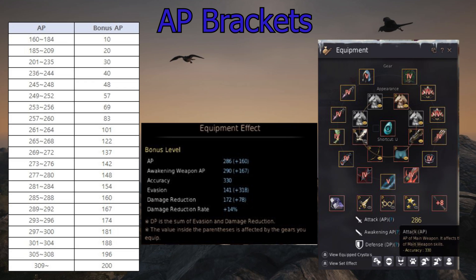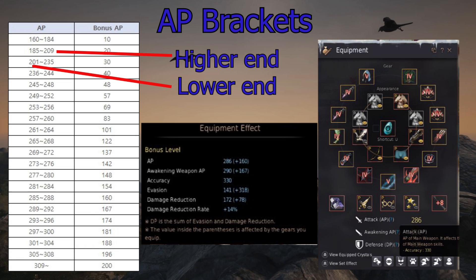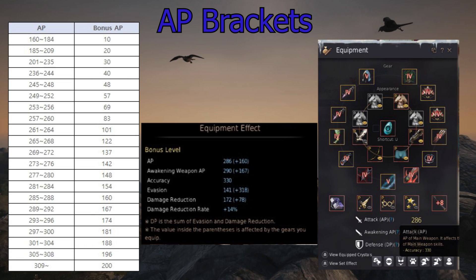The reason this is important is there's a range to these AP brackets, and because of that you can use your potential next upgrades to hit those brackets early. Around the middle of that table there's an area where the bonus AP you get starts getting quite high — it's normally the 261 point where you hear people talk about needing to hit 261. Because at 261 you're starting to get a much higher AP gain for your bonus, which is why you hear people say 'you need to hit 261 with Nuva or 261 with Kutum' — that's where it comes from.